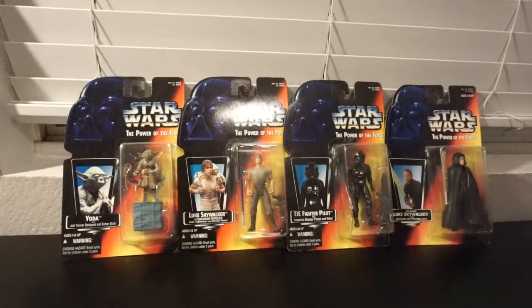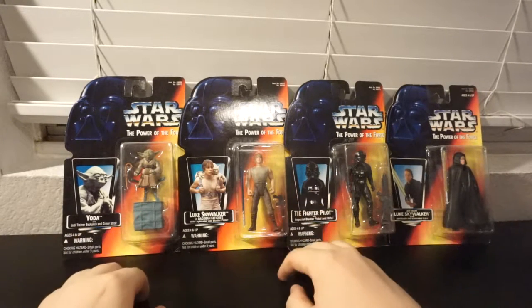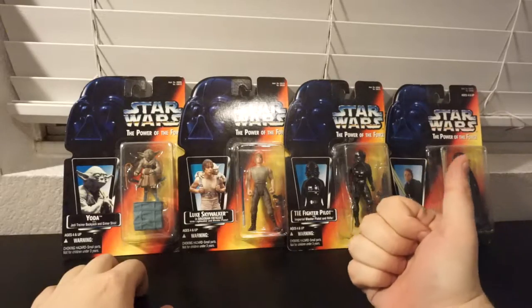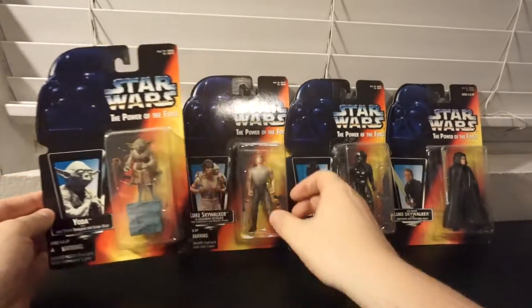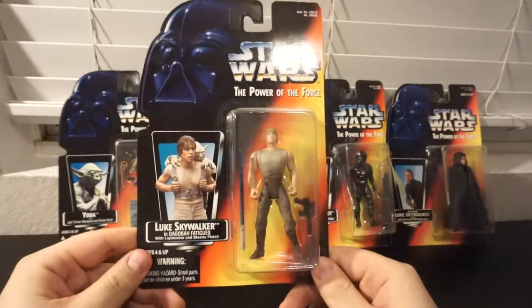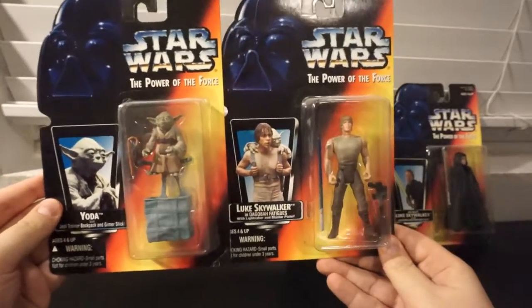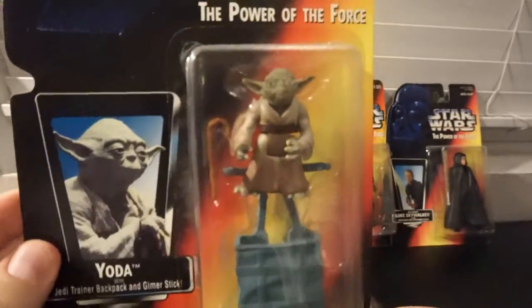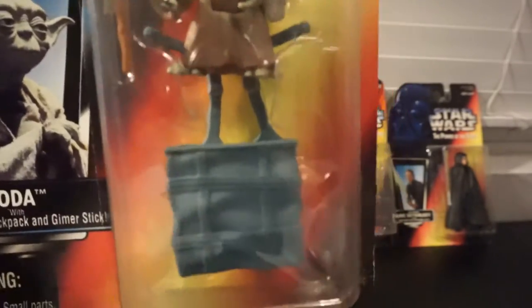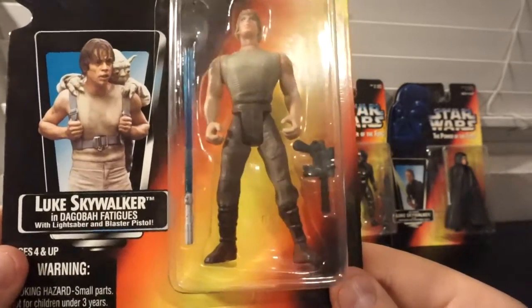Now here we've got wave three, which could be my favorite wave. I was buying two at this time — one to open and one to play with. I think I didn't start keeping them in the package until the last wave, so I had to go back and get these. I was playing with them as a young eight or nine year old kid. Luke Dagobah — he's got Yoda on his back in the picture, and then they sold you Yoda. Yoda comes with a backpack that'll clip onto Luke, so it's a really good figure set. Yoda's decent — not bad for the time, and it's got his cane and the backpack.